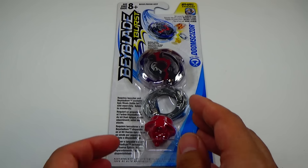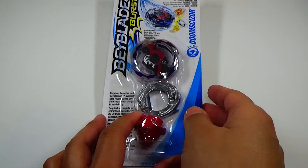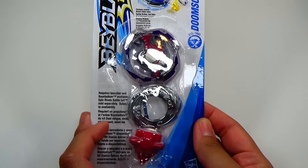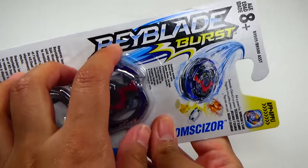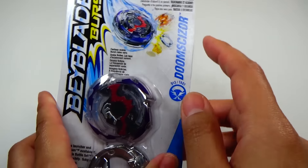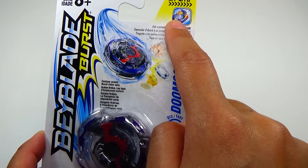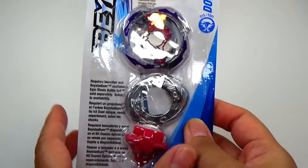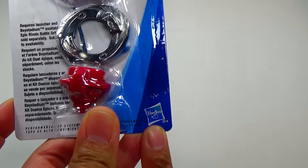Here's the front of the packaging — very small packaging. You can see the Beyblade right here in front of you. It does not come with a launcher or a ripcord, that's what it means for booster packs. Here's the Beyblade Burst logo, and Doomsizer is an attack type. There's also a little ad for the app, and this does come with a code which I will give away during the unboxing. On the bottom right corner is the Hasbro logo.